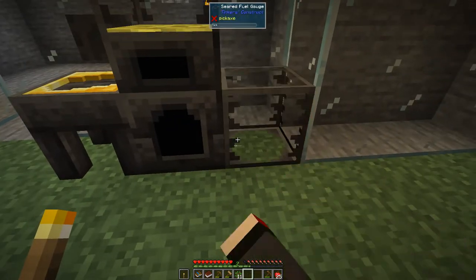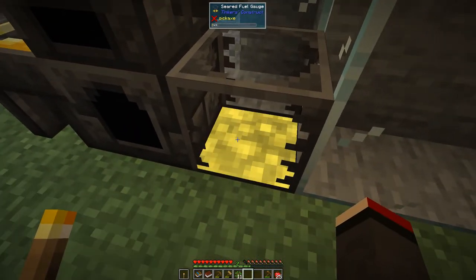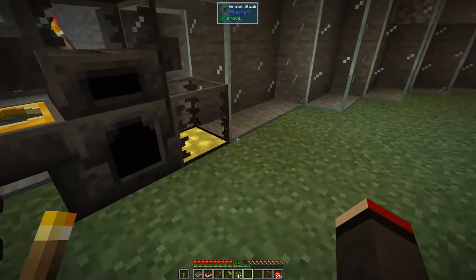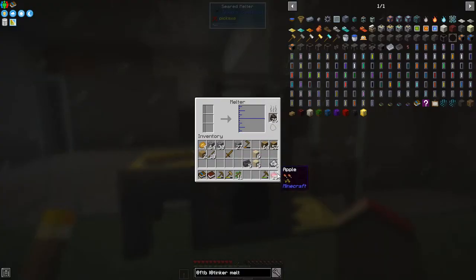Put a faucet on the side of it and click enter - we've got three gold nuggets which we can reuse later. Now we can put some iron in here - three chunks - and that will make enough for four ingots of iron.